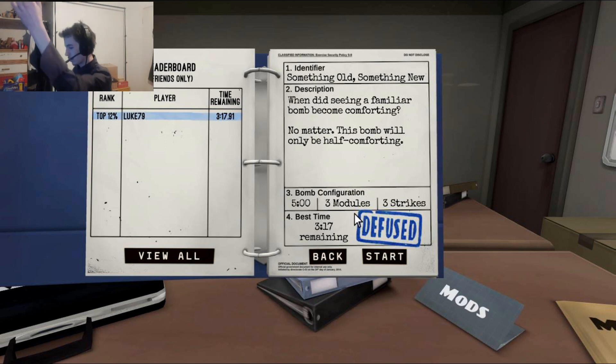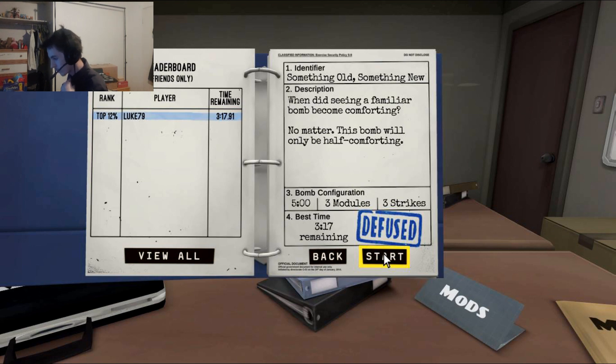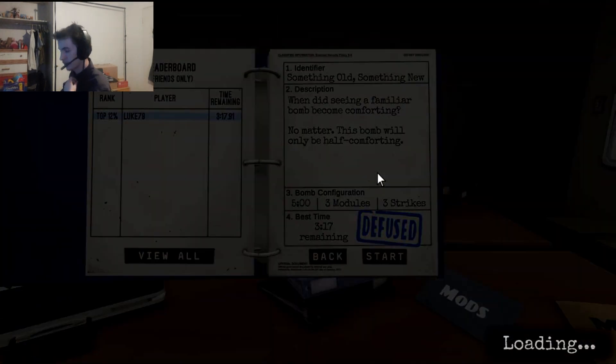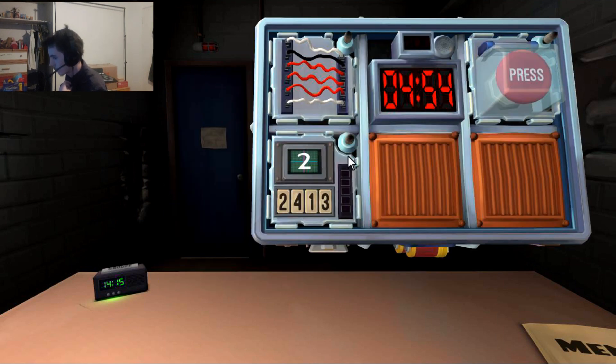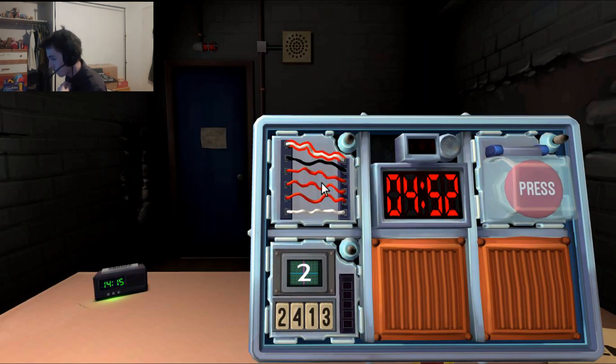I'd say this is fair. Alright, you ready? Yep. Let us begin. Okay. I have the bomb. What do we have here? We got normal wires, the button, and memory. I'm gonna start off with — how many wires? Wires? Okay. There are six wires.